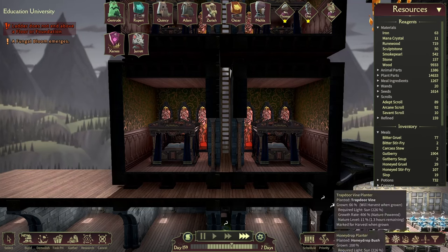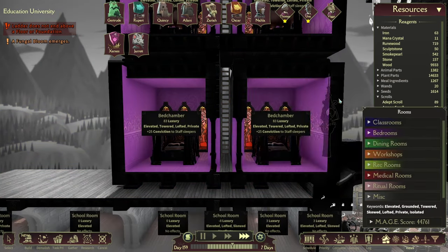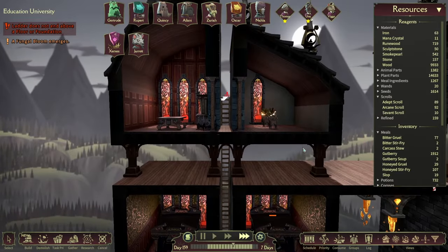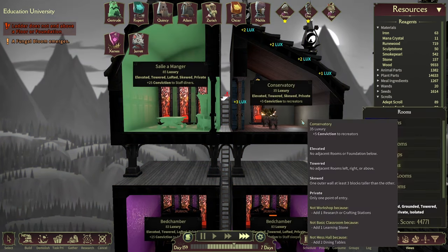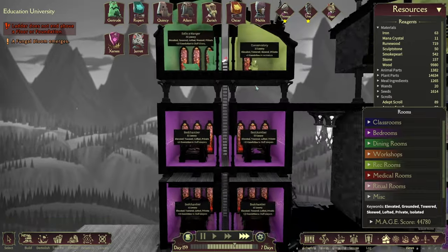We've gone over the basics, but what about late-game rooms that require a lot of keywords? Thankfully, there's a pretty simple answer. You can easily make rooms elevated, lofted, private, and towered by following these steps. I've also got a method to make them skewed as well.